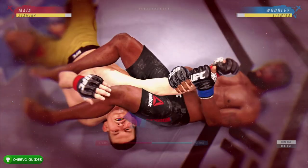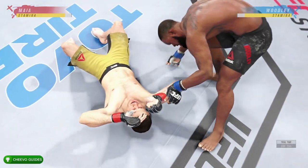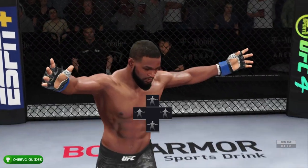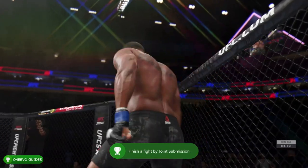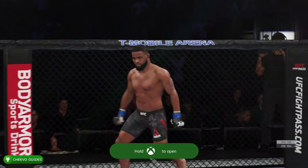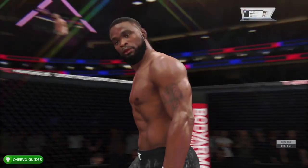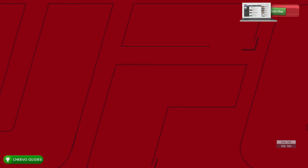If you're playing on PlayStation, same thing — you're doing the same submission as before except you're holding down L2. After you get yourself both of those submission victories, you're going to get yourself both of those achievements or trophies. Keep an eye out for my other guides related to EA Sports UFC 4. As always, I appreciate you guys tuning in. If you enjoyed this video please leave a comment and don't forget to like and subscribe.